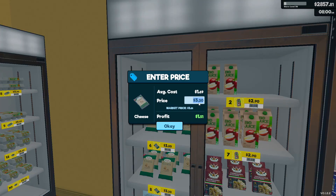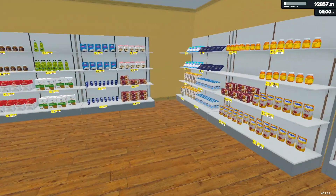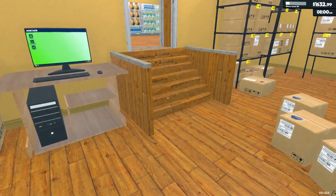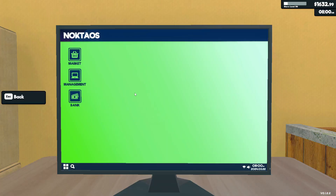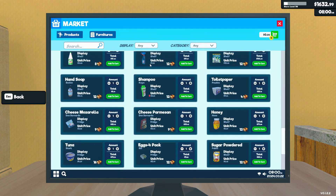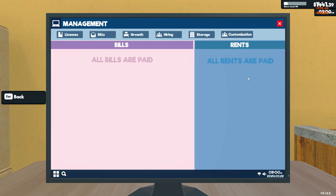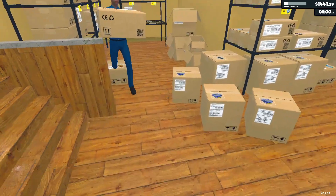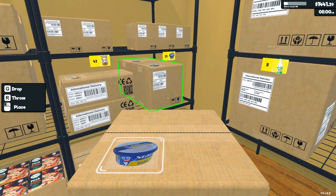Let me clean up, make sure I order the stuff I need to order, then I'll bring you right back. Alright, we're back. I figured it out — I know, for once I figured out something on my own. Bills, we gotta pay bills. $340.845 — okay good. So this is how to do it if you don't know.